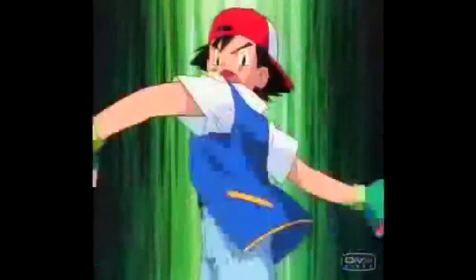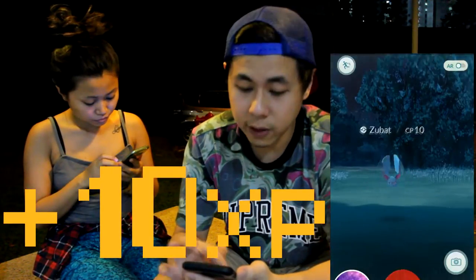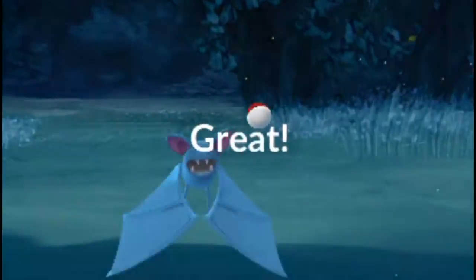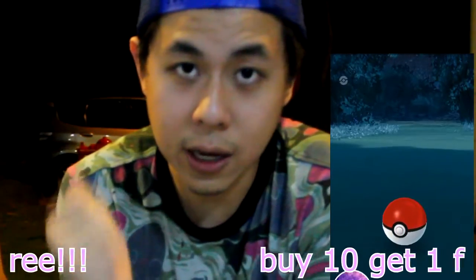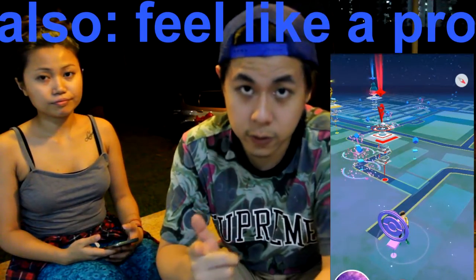Let's try to catch this Zubat. Whenever you try to catch a Pokémon, you're supposed to do the Curveball. Don't forget the Curveball because it gives you an extra 10 EXP for every Pokémon you catch. If you catch 10 Pokémon, that's an extra 100 EXP. If you throw a Curveball every time, every 10 Pokémon is like catching 11. Always throw Curveballs if you're not already.